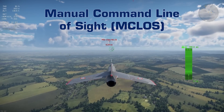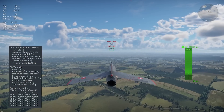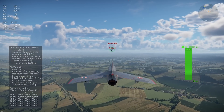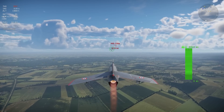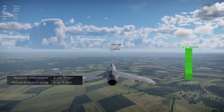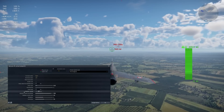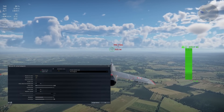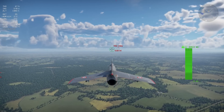The first missile guidance type we will take a look at is MCLOS, or Manual Command Line of Sight. Currently, the AA-20 Nord and the RB-05A are the only MCLOS air-to-air missiles in the game. To guide this type of weapon, you will have to manually steer them using keyboard inputs. You will need to bind both the yaw and pitch axis for aimed weapons keybinds. I also suggest turning off the relative control setting in the control axis menu for each set of keybinds. This will make it so that after you release the button, the control surfaces will return to a neutral position on their own.